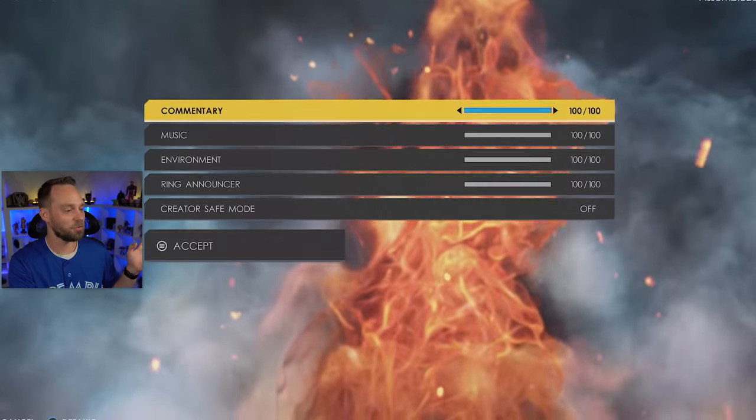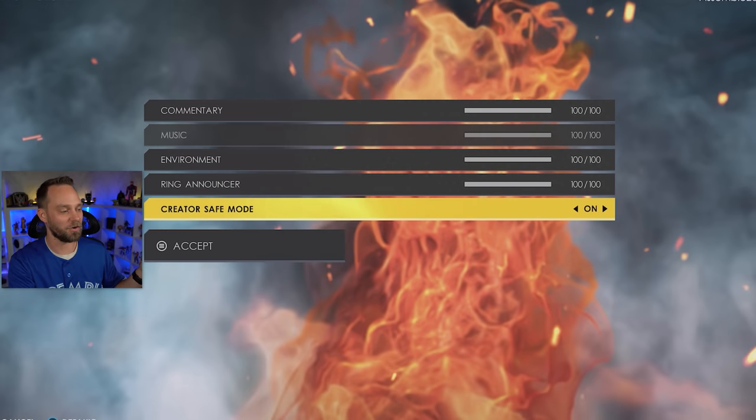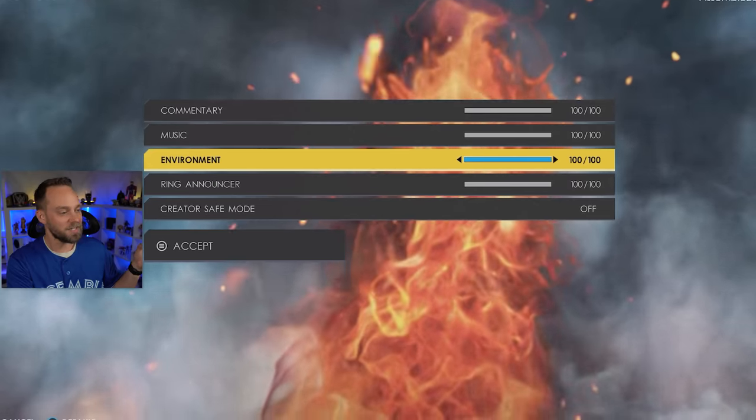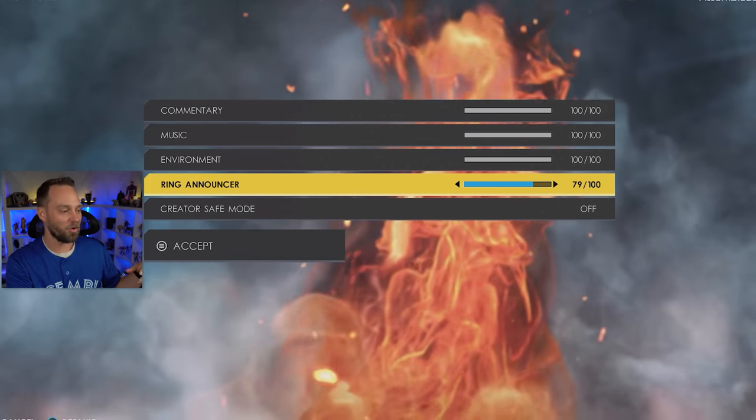The first thing we're going to do is head into options and go over to audio volume — your commentary, your music environment, your ring announcer, and the creator safe mode. I tend to pull the ring announcer down a little bit more because I want to be able to hear the music. With some of the patching lately, some of the entrance music is a little low, so jack all this up and turn the ring announcers down.